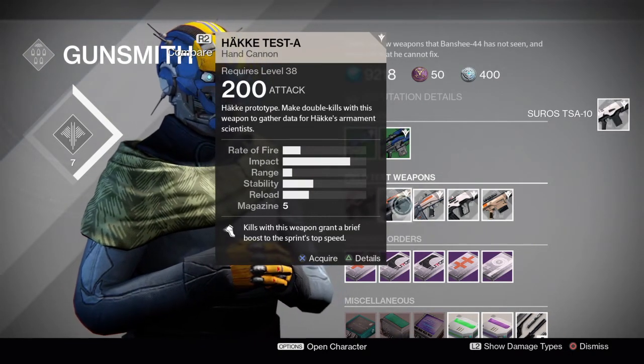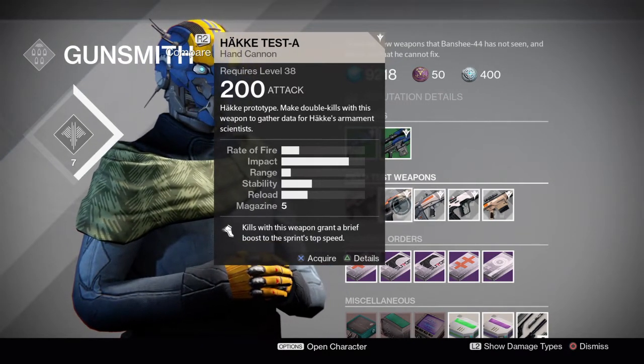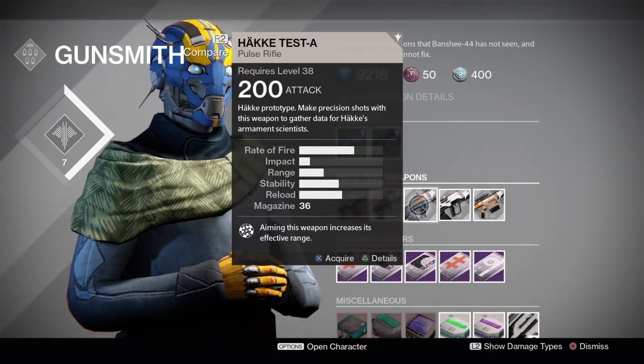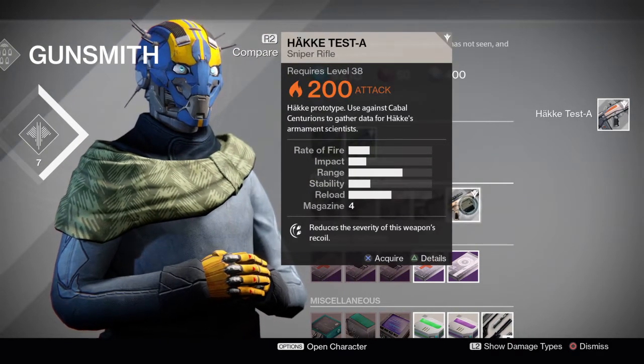He also has the — I don't know how to say it — Häkke test, something with double kills. I think that one's annoying so I'm not going to bother with that one. We have another precision kill pulse rifle, we'll grab that. And we have one for Vex and one for Cabal.